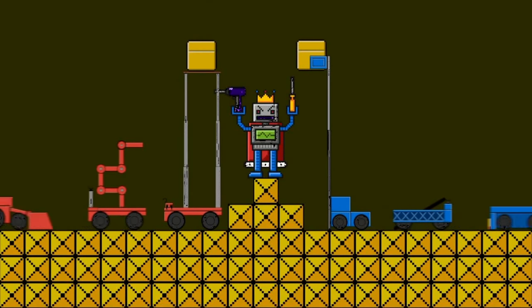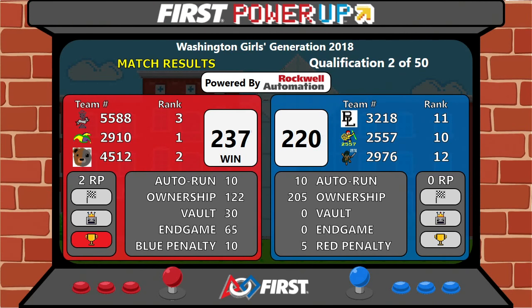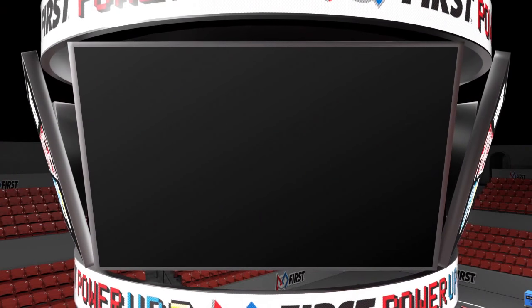Qualification match number two was a tight match. Your winner: your Red Alliance! Red took it home with a score of 237-220 in qualification match number two. While we have your attention, ladies and gentlemen, some of us in the audience might be new to FIRST Power Up, so please turn your attention to the screen and let's check out the game animation for this year's game, FIRST Power Up.